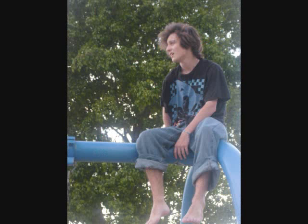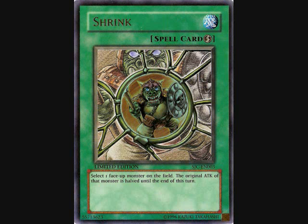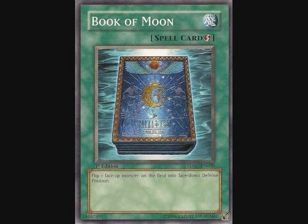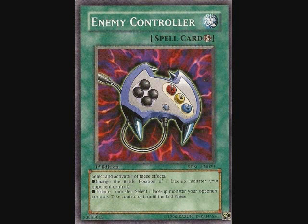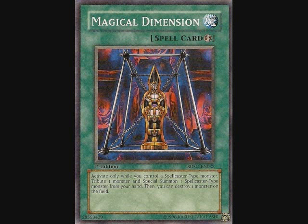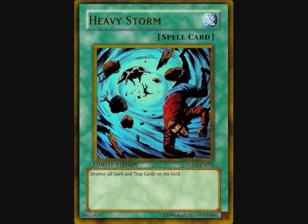Now for the Spell cards. Two Magical Citadel of Endymion, three Shrinks, three Book of Moons, two Enemy Controllers, one Emergency Teleport, one Magical Dimension, one Mystical Space Typhoon, and one Heavy Storm.